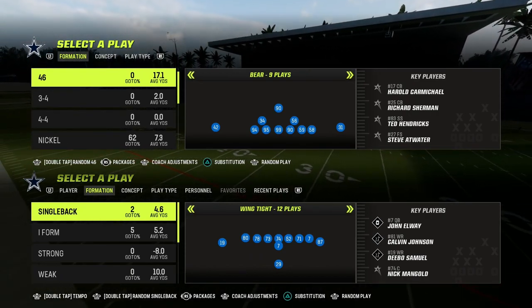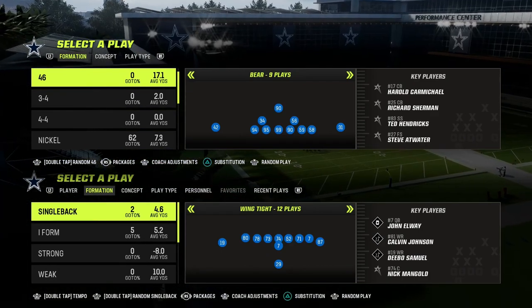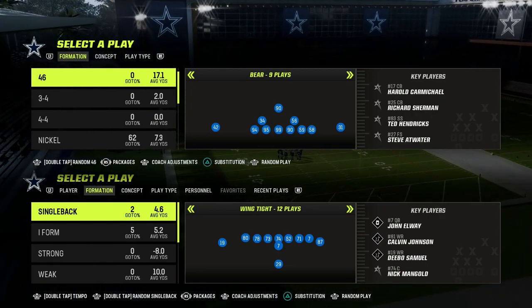If you want to check out our entire air raid offense, stick is an air raid passing concept. You can get that entire offensive ebook by joining the Patreon for just 10 bucks. The link is going to be down in the description.